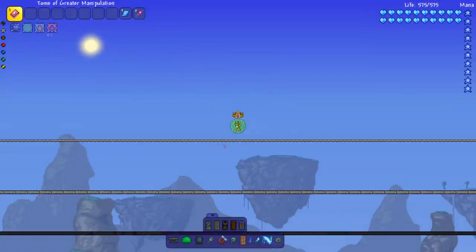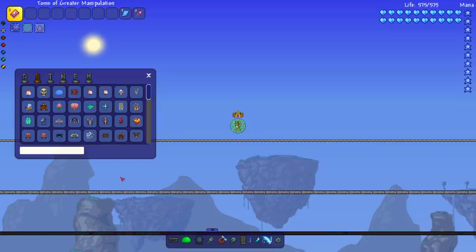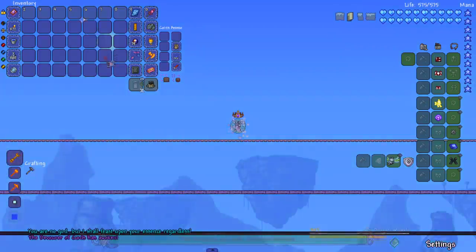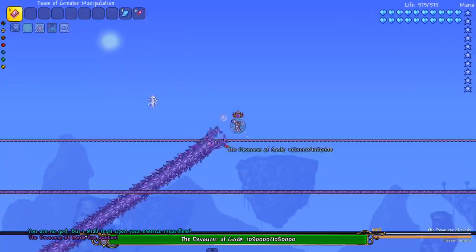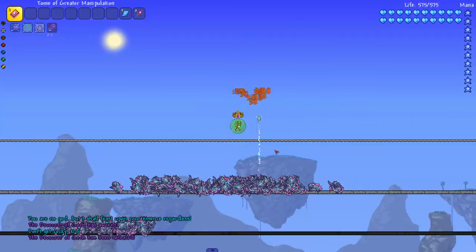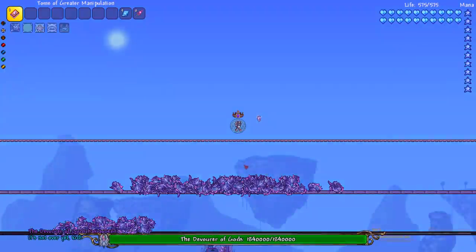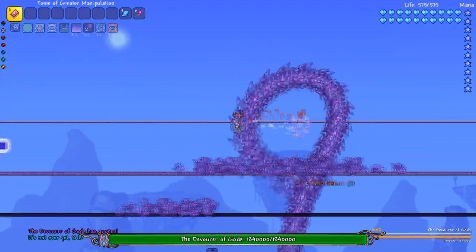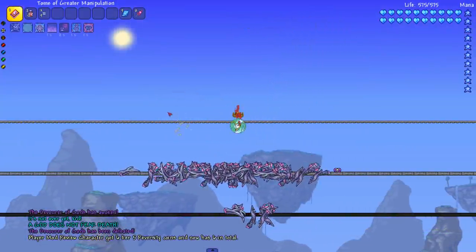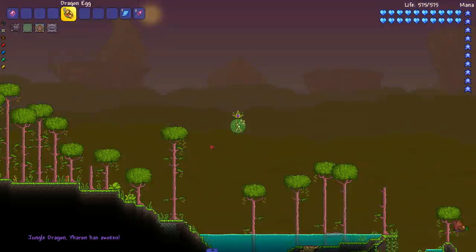Now for a handful of Calamity bosses — we're gonna start with the Dog. I think that'll be a good starter, then Supreme Calamitas and Yharon. All right, there's the Dog — what is that noise? Come on phase two! He does have a phase two when you kill him like that — boom, bigger worm but you're still my toy. Get him out of here — world record!